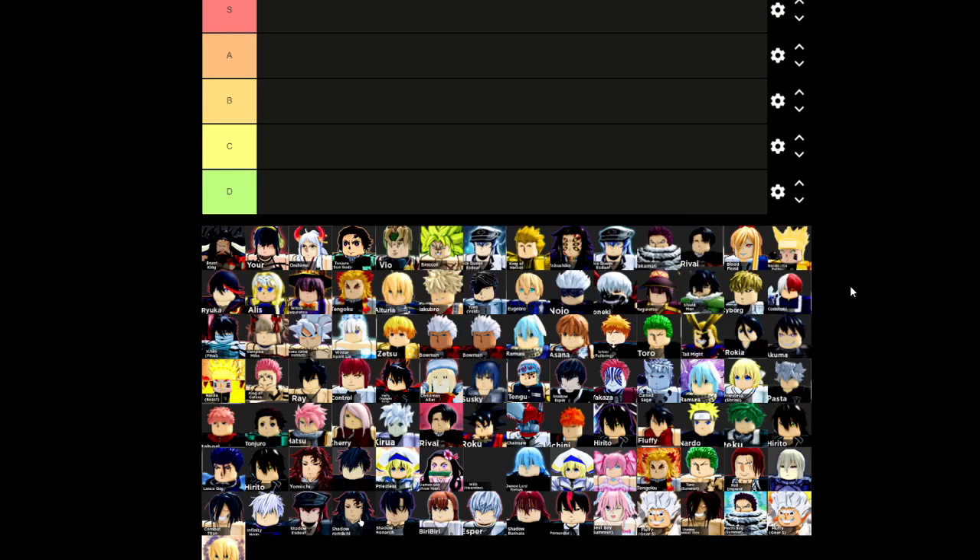S tier is going to be for the best of the best characters for any of the modes. I'm going to make it a bit stricter — in my previous tier list there were probably too many characters in S. A tier is for characters that are very good but just not the best, like not top 5 in something. B tier is going to be best for beginners, mostly gem characters and really bad raid characters. C tier is for average beginners, and D tier is for characters that are bad even for beginners.